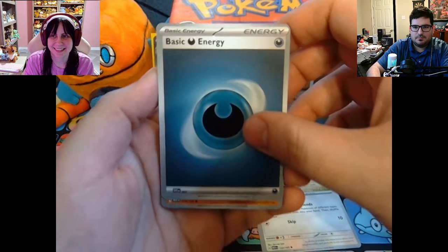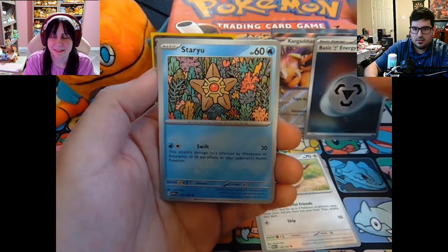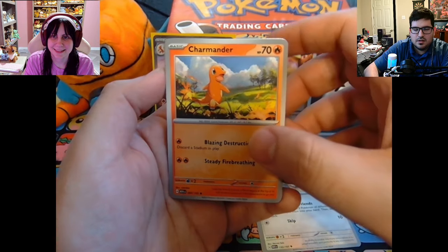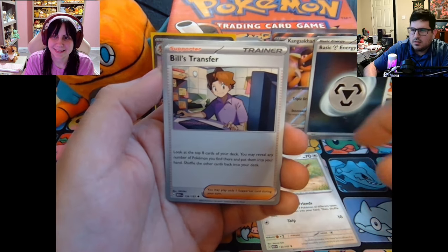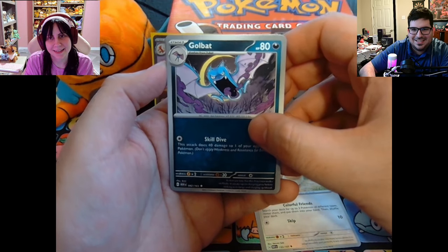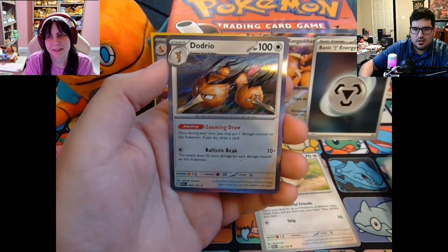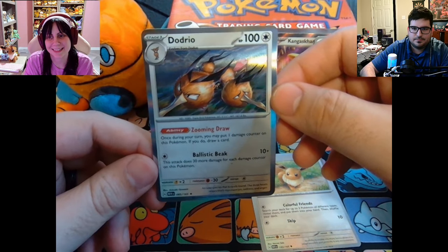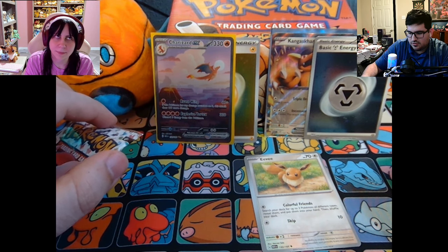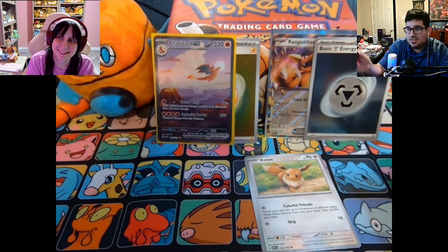All right, here we go. We've got a Darkness energy, a Geodude. Oh my gosh. Staryu. It's Rianne — let's go. Charmeleon. Bill's Transfer. Zubat. What's your favorite Pokémon? No, it's not — a beautiful Squirtle. Nidoqueen and a three-headed Dodrio. Two-headed... three-headed. Oh, it's Dodrio, homie. Not bad. Final pack. Like I said, we've gotten nothing since the Charizard and I'm still thrilled — I don't even care.